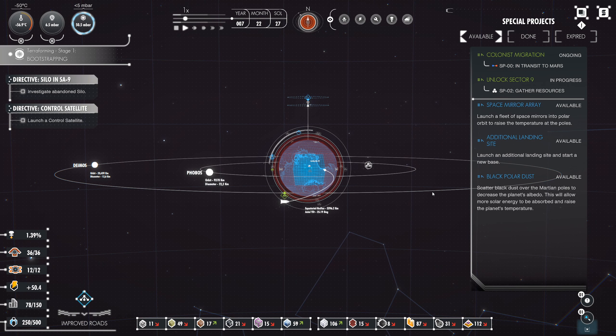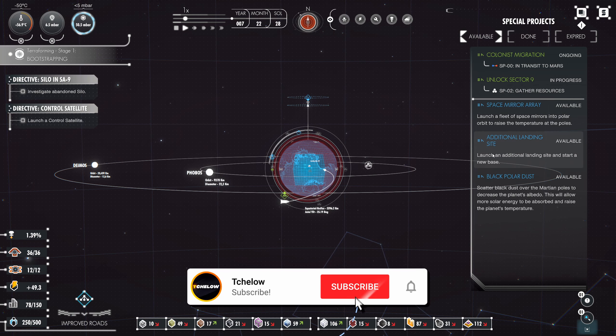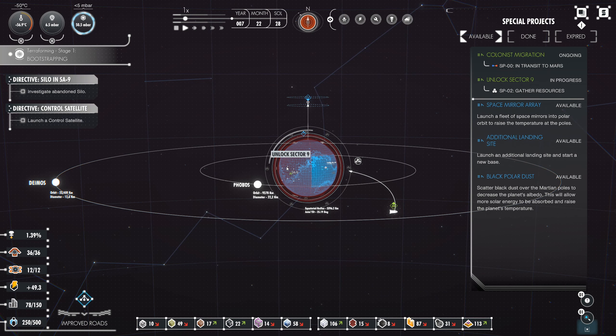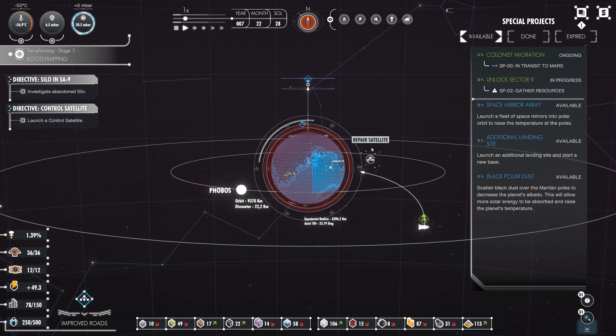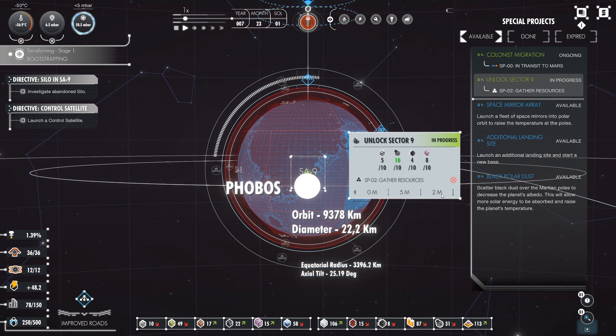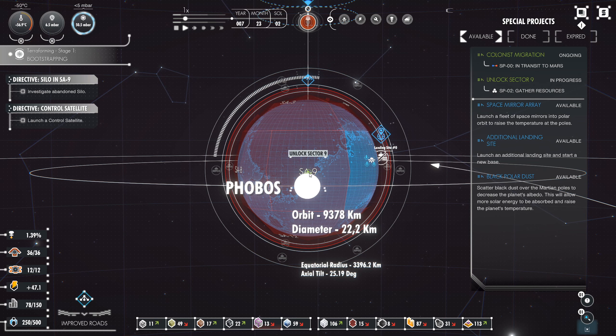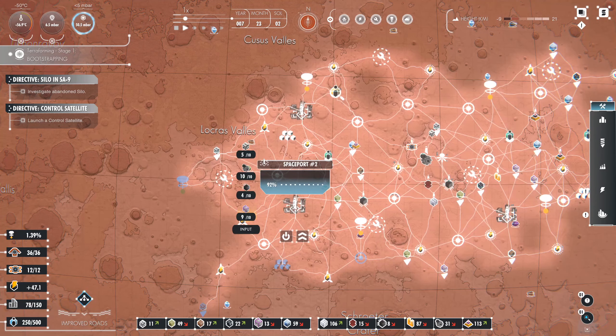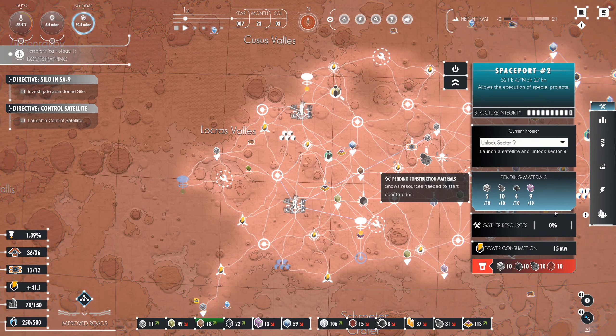Welcome back to Pearl Aspera and today we are ready to launch an additional landing site. We have unlocked this area now, so this is our sector — though that's actually still in progress. We need some resources still before we do that, so let's hold on before we go there.